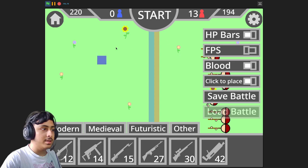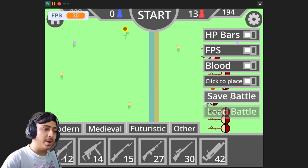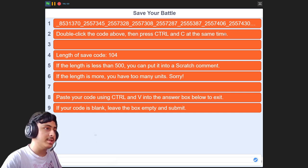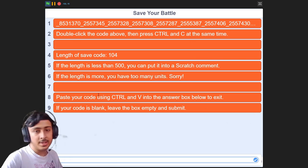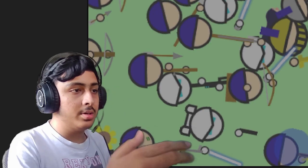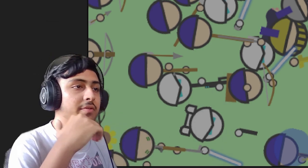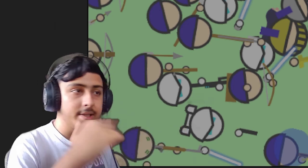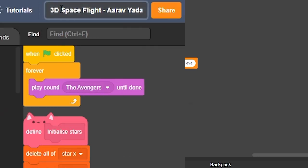We have settings like HP bars, FPS display, and blood toggle. You can save your battle by copying a code with Ctrl+C. There are many limitations but it is working — you can watch my video on how to make a save code generator in Scratch. This game is pretty good: the art is really good, the sound effects are cool, the feel is really good. I cannot say anything bad about this game other than the thumbnail.